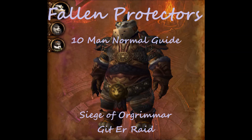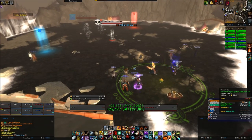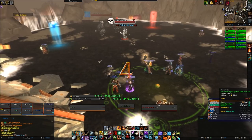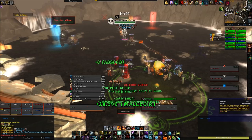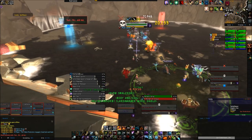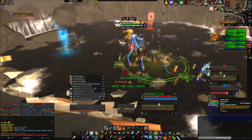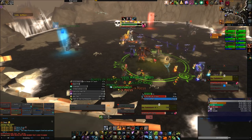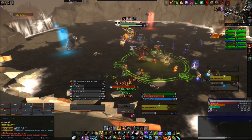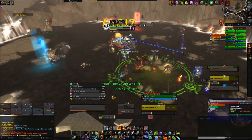Hey there, this is your pal Palie and welcome back to Getter Raid. Siege of Orgrimmar is out and now so is this guide. Fallen Protectors is the second boss in Siege, and as someone posted in the comments on my PTR video, we always seem to need a council fight in a large tier. This fight definitely requires 2 tanks and I've now seen it both 2 and 3 healed, so whatever you prefer. For those of you who saw the PTR guide on this, I'll note that the fight only had some minor changes, so many of my descriptions of mechanics will be the same as that PTR guide.